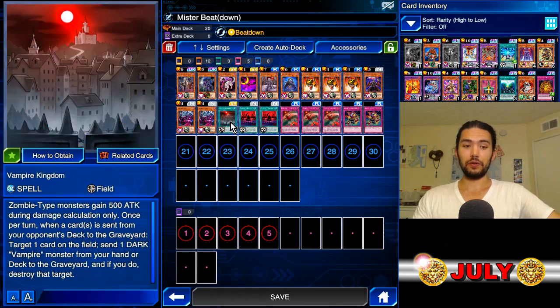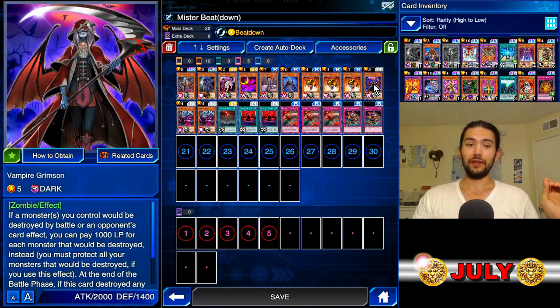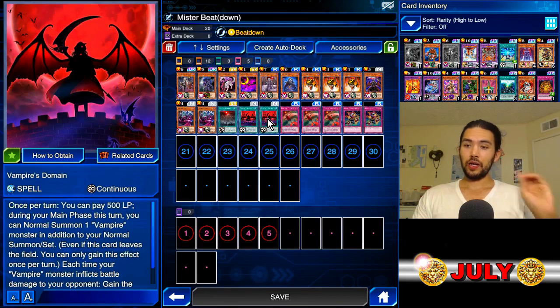Look at this glorious card art for Vampire Kingdom — a full, lovely moon. And in the light of this Scarlet Moon, we have Vamp-chan ordering me around her room. And we have Vampire Grimson guarding the castle, holding down the fort, doing the work to keep this vile undead empire together.